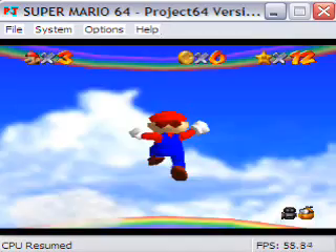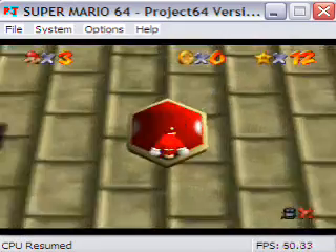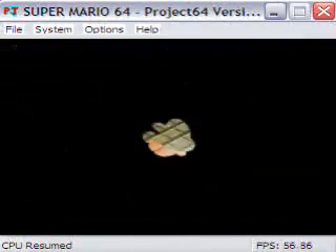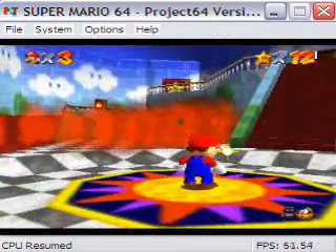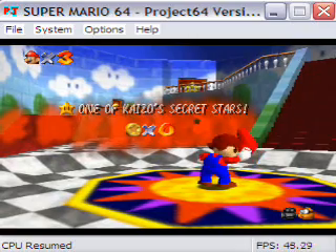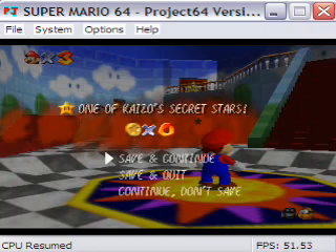All right, that was close. It's not that hard of a star to get — a little bit annoying, but it usually takes more effort than that. We got lucky. So now we're going to go outside and get the one-ups — the fastest way would actually just be to leave the level, so we'll do that.